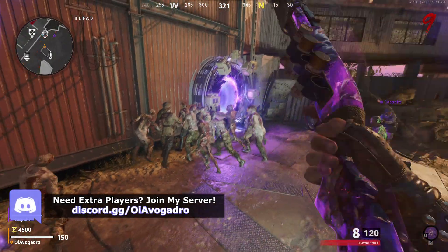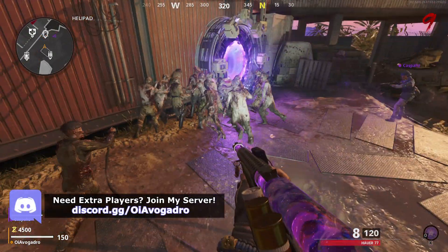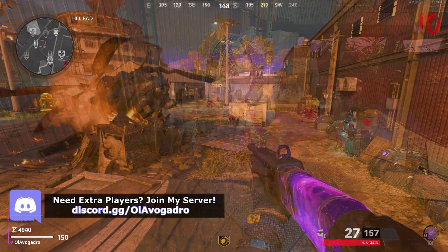You don't need to do this glitch in the exact same place that we did in your game. You can set this glitch up practically anywhere on the map, but I would recommend setting it up next to an ammo crate.